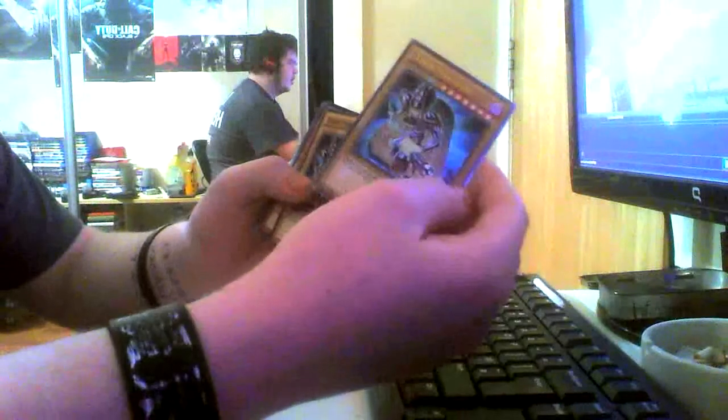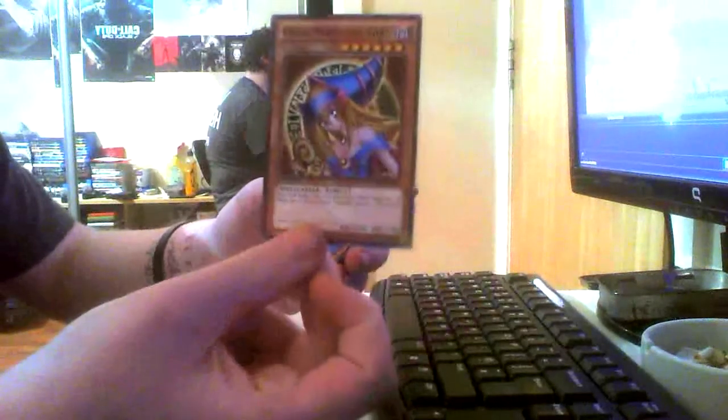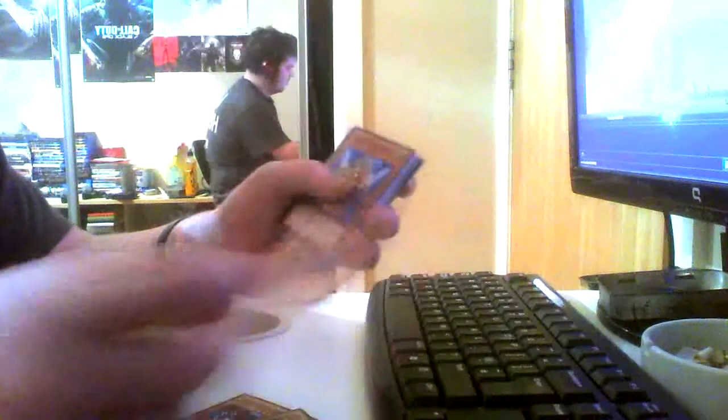To start off, we've got Dark Magician in what I think is Ultimate Rare, and you also get a second Dark Magician which is pretty cool — it's reprints of the Dark Magician but it's still cool to have. Then there's Dark Magician Girl, which is the old school print, the first set of prints — not the Secret Rare or anything, it's the original print I think.